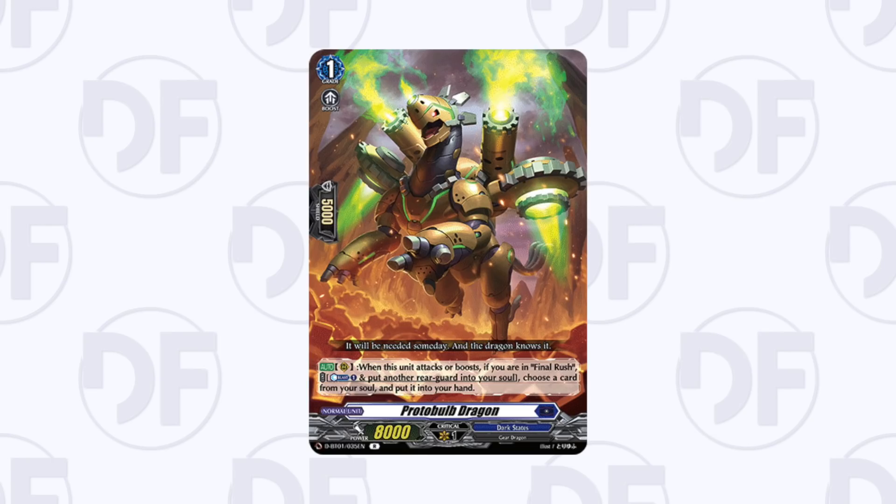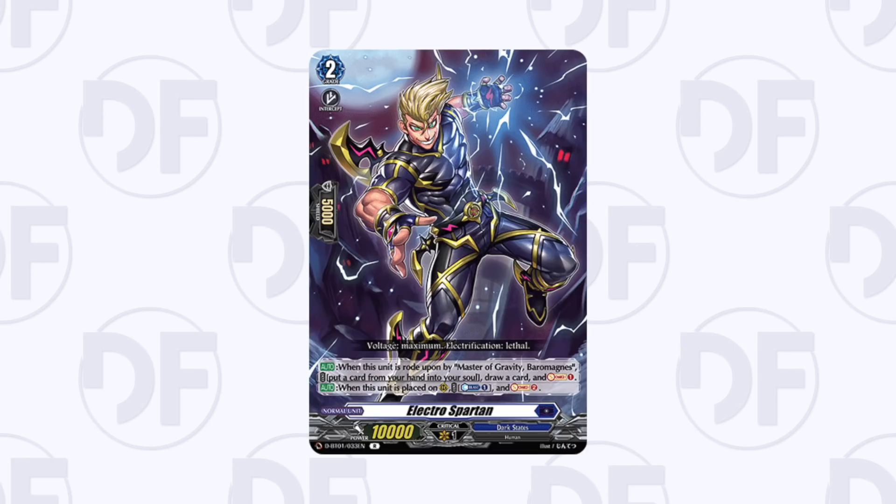For Bruce specifically: Protobulb is a very important rare — definitely a four-of in my opinion, it's super nice in terms of usability in Bruce and how much it can help you survive against certain matchups. Electro Spartan has been used in certain builds — Living Proof runs it as a four-of in Bruce — and it's also a very generic card; soul blast one to soul charge two is pretty good in quite a few Dark States decks.